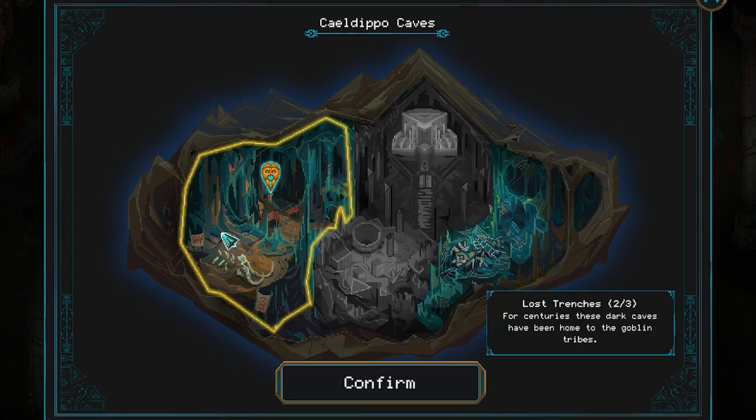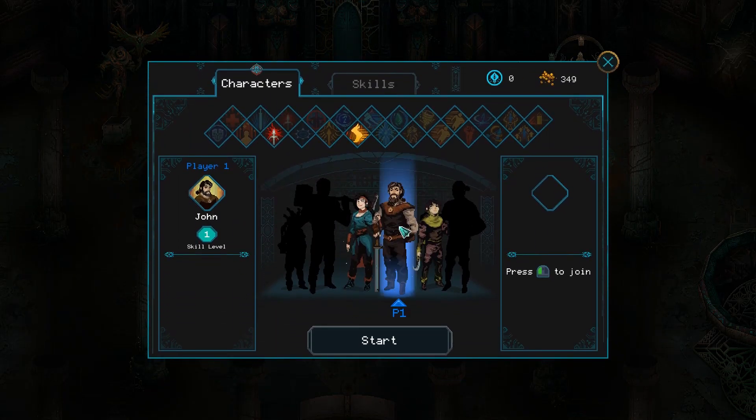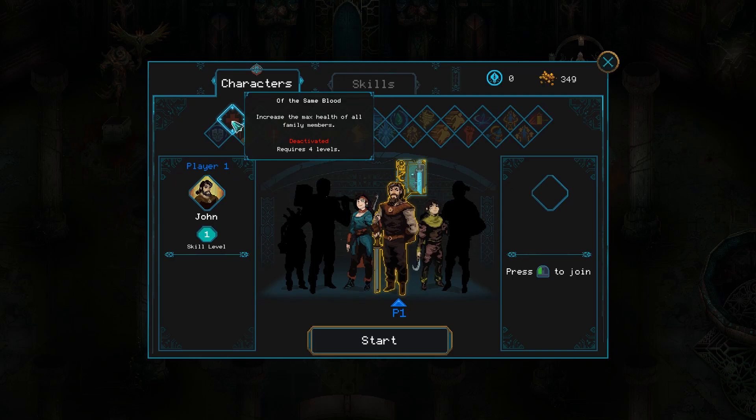For centuries, these dark caves have been home to the goblin tribes. So I imagine we're going to fight a bunch of goblins. Here we are, John, level 1, poor guy. Main goal is really to unlock his level 4 family trait, or family buff, whatever you want to call it.